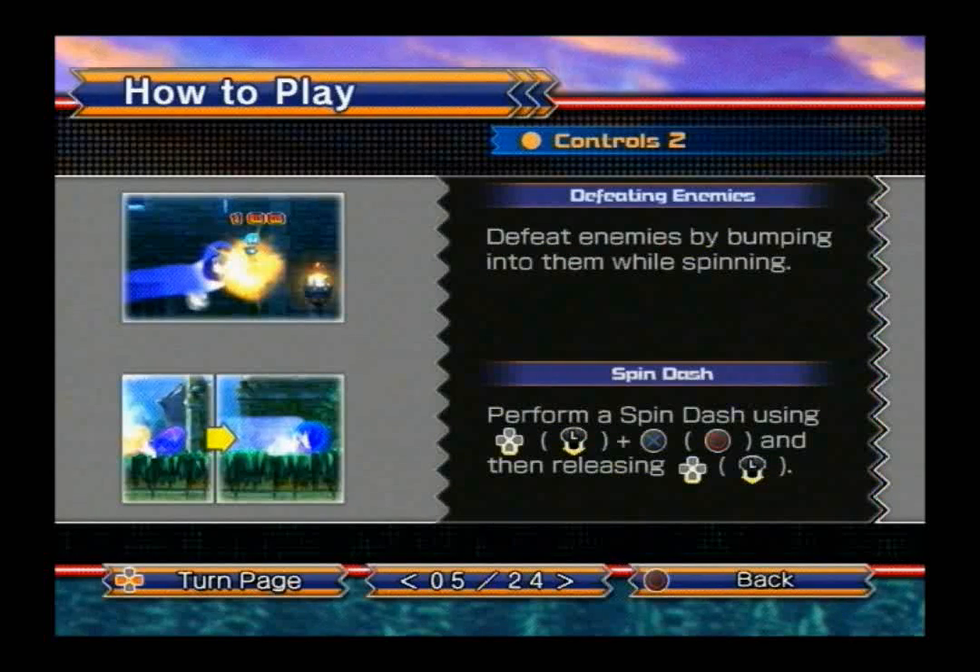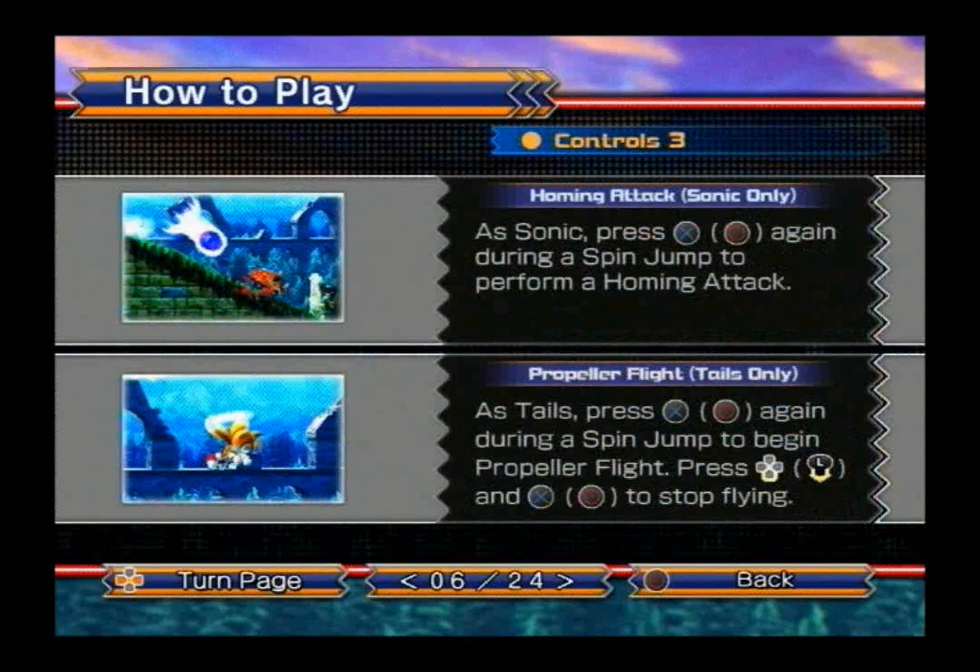Just like all of the 2D Sonic games, defeat enemies by spinning into them or jumping into them. To perform a spin dash, same as Episode 1 and the 2D games — hold down on the directional buttons or left analog stick and press square or circle once, then release to do the spin dash. Press the buttons more to charge it up and make it more powerful. Homing attack is Sonic only — press X or circle during a spin jump to perform the homing attack. As Tails, press X or circle again during a spin jump to begin propeller flight. Press down on the directional buttons or left analog stick and X or circle to stop flying.